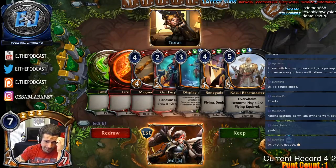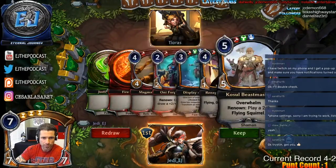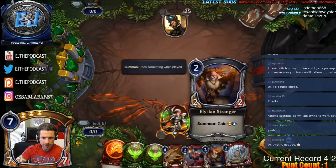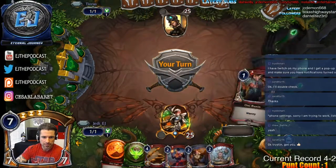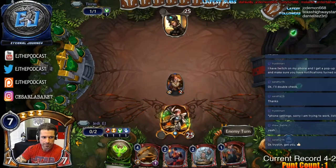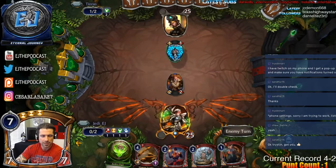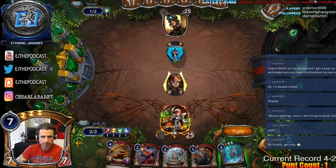Don't like keeping two-power hands especially on the play, even though it's a solid curve two-three-four. Redrawing — the new hand is a lot better: all our colors and the infamous Yeti. Probably going to play the Stranger on turn two to give us the highest chance of playing our cards correctly. Getting our Fire source down.